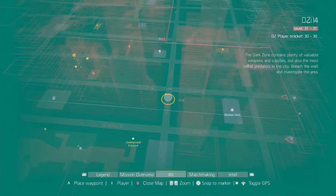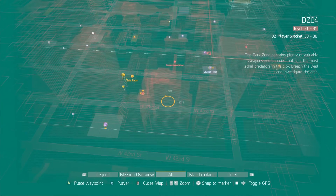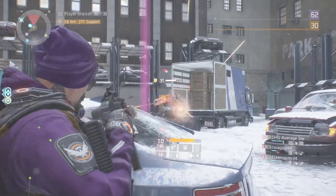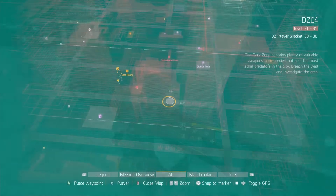Next we'll be making our way north on 5th Avenue for about two blocks, then you will want to take a left. Halfway down the street on your right there will be NPCs along with another named boss, which is usually a sniper. There is a dark zone box and a division tech case here as well.